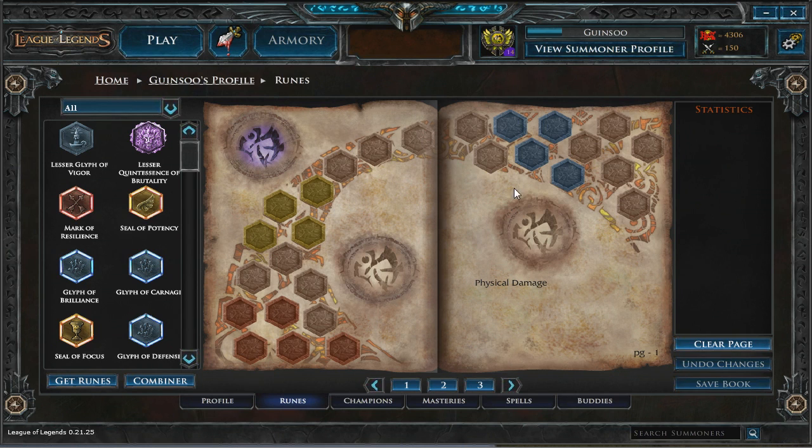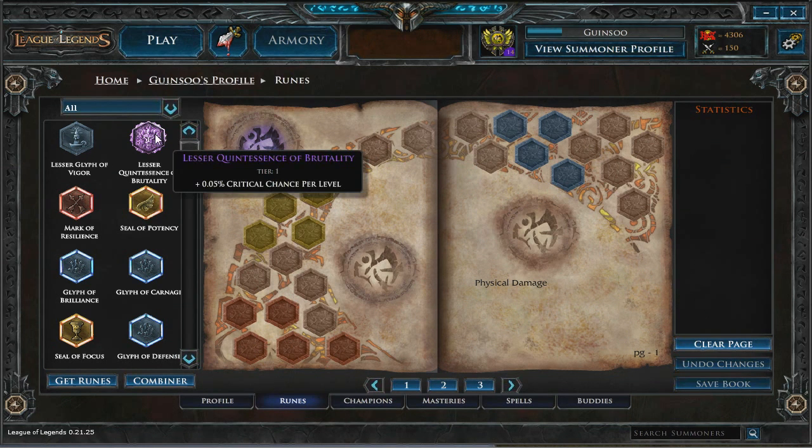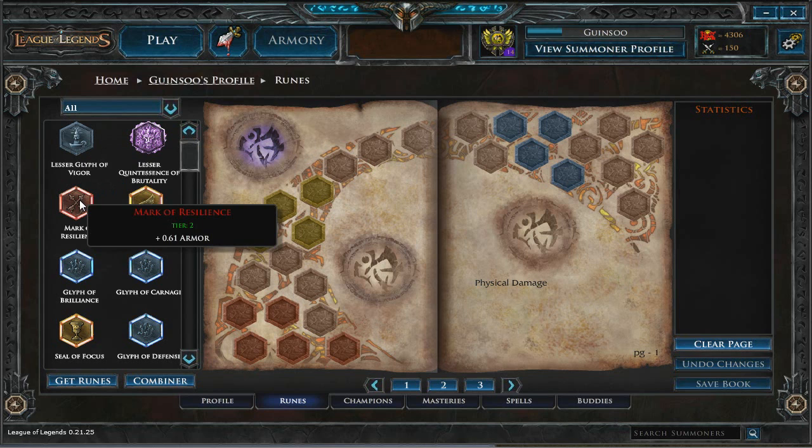This is the runes page. You can access this page by clicking on the runes tab on the bottom of your summoner profile. Here you can equip statistic boosters called runes into your rune book. These allow you to augment and customize the power of your summoner.